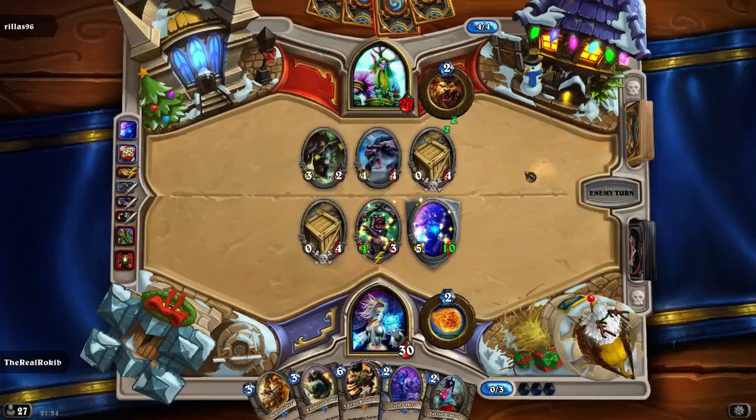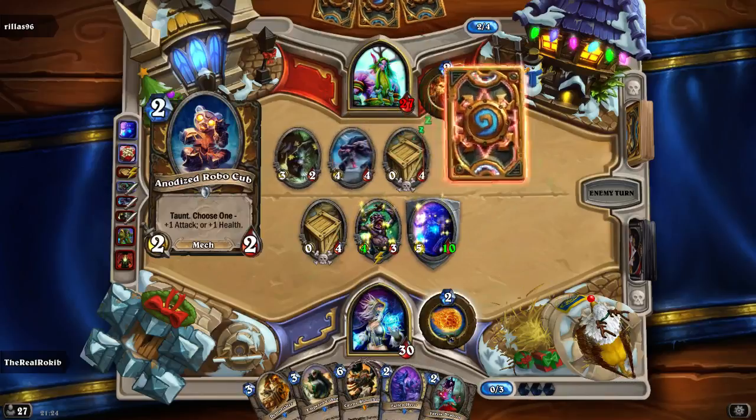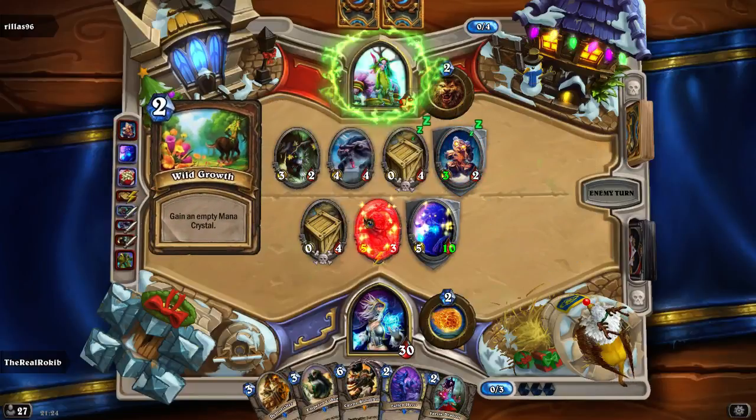I really want to get rid of this taunt now. It's got seven here - 4, 5, 6, 7 - it's not enough. I really want to throw down Fallen Hero so I can get rid of some minions. He threw down his own taunt and gains an empty monster.